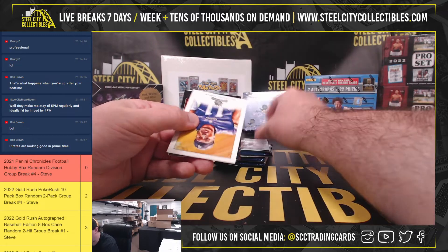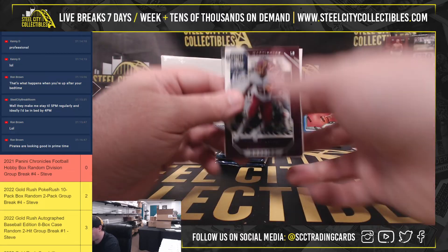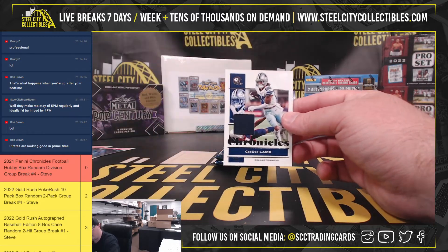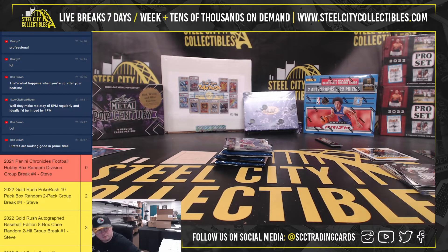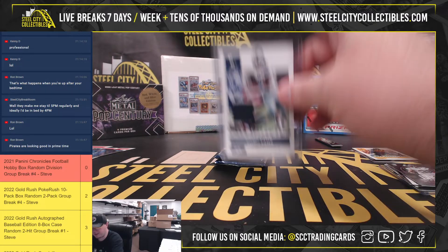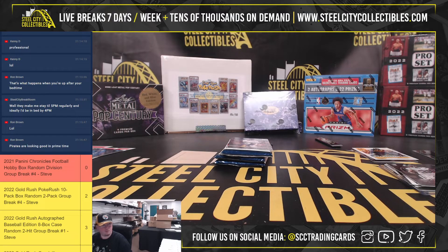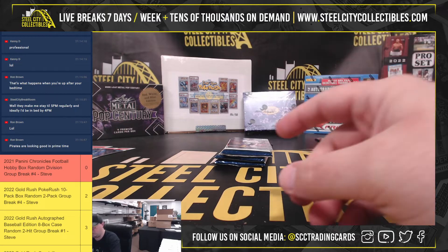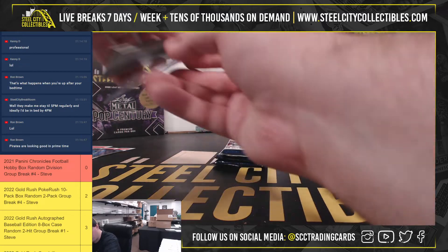We have a Justin Fields Panini, Trey Lance Black Prism, Momentum Jameen Davis, and a C.D. Lamb Chronicles jersey number 2,199. NFC East going to Marcus. Our second Trey Lance rookie here will also go to Reese. The Justin Fields will go to Marcus.